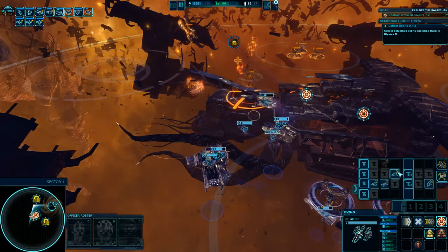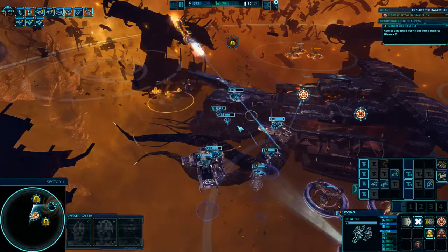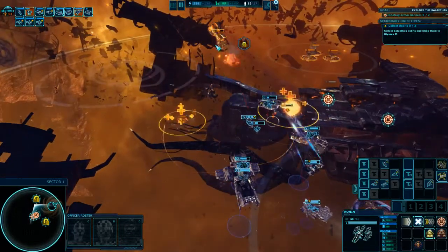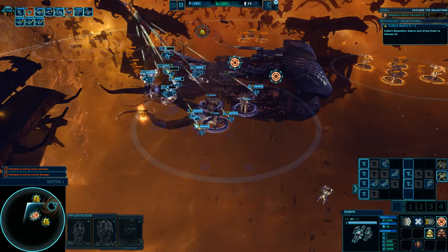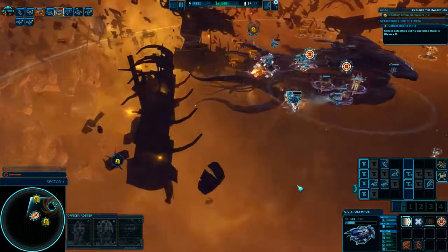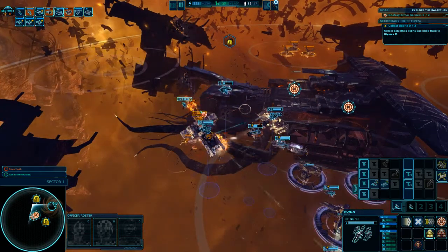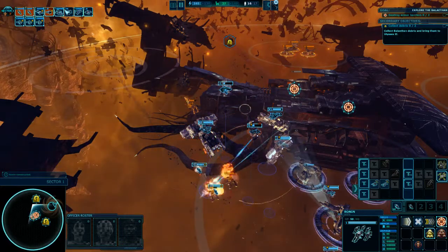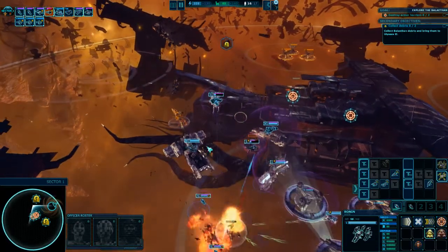We'll grab two here. I don't actually have the resources for the rest. Manticore. Keep attacking. Pull back. Move over there. Rover loss. Ronin constructed. Attack. Let's see abilities — everyone gets a shield. Anyone nearby takes damage and is disabled. Excellent. Over here. Beautiful. Over here.